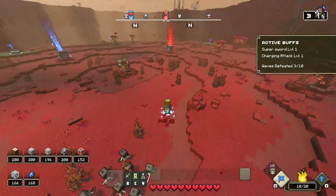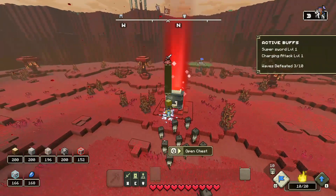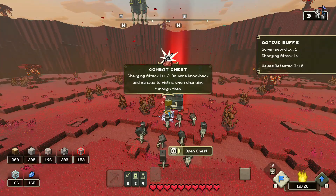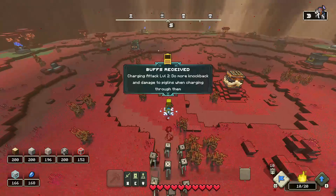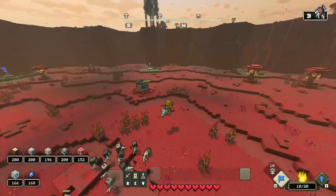Here's the utility chest. The speed one is very useful in some situations, but I did not take it. Charging attack level 2 is the one I went for, as it's something very important and you should also go for. If you are taking these exact things which I'm taking, you should be fine.